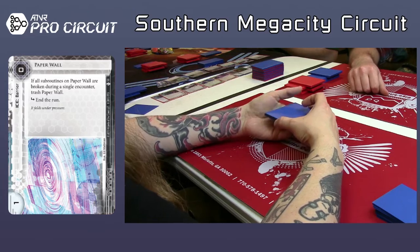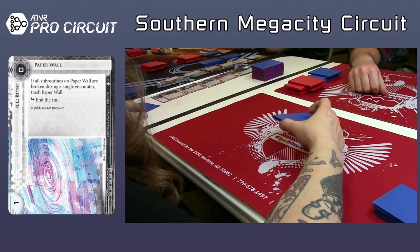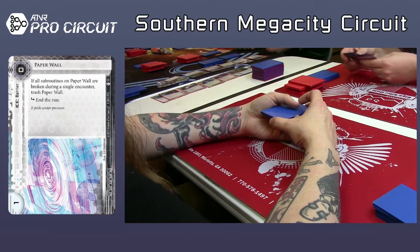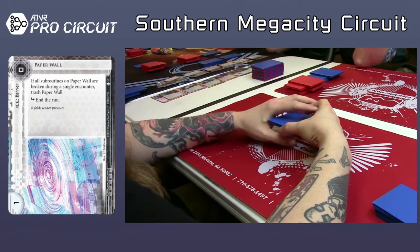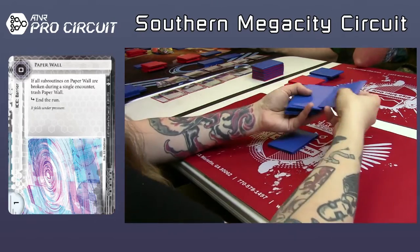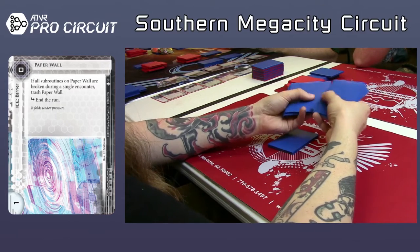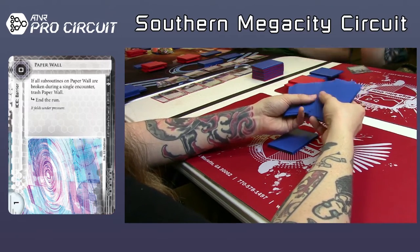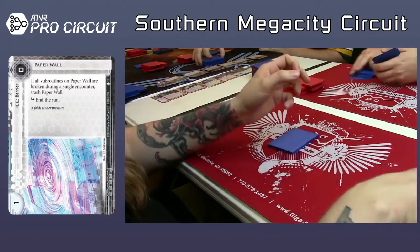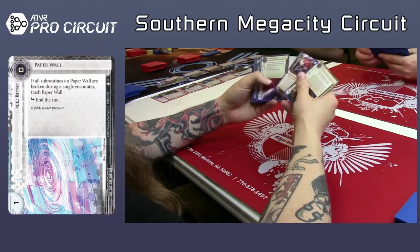Going into the last pack. As a reminder, the draft decks are minimum 30 card size. As corp, you're probably going to want to play with 34 cards, because you're going to have 14 or 15 points worth of agendas in there. You get five Priority Wrecks and two private contracts in your starter. So there's going to be several cards that you draft that you're not actually going to put in.